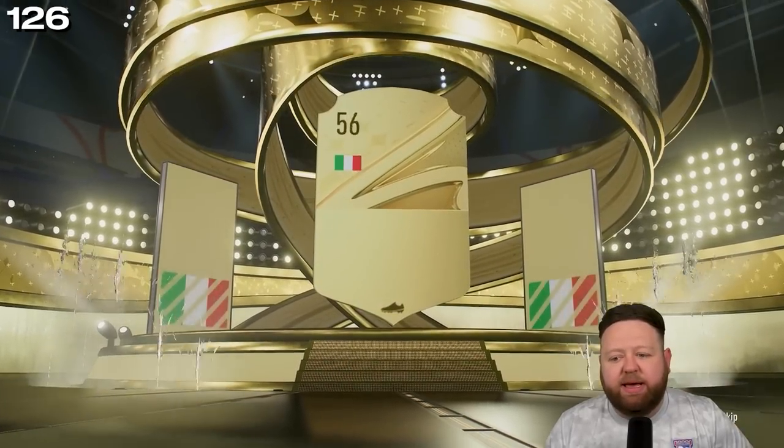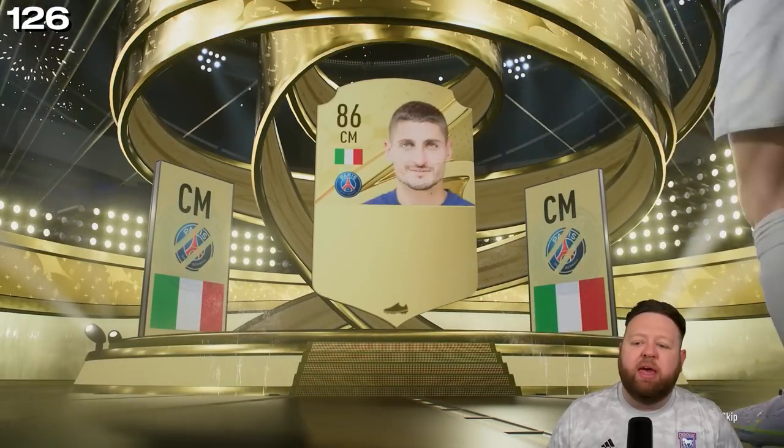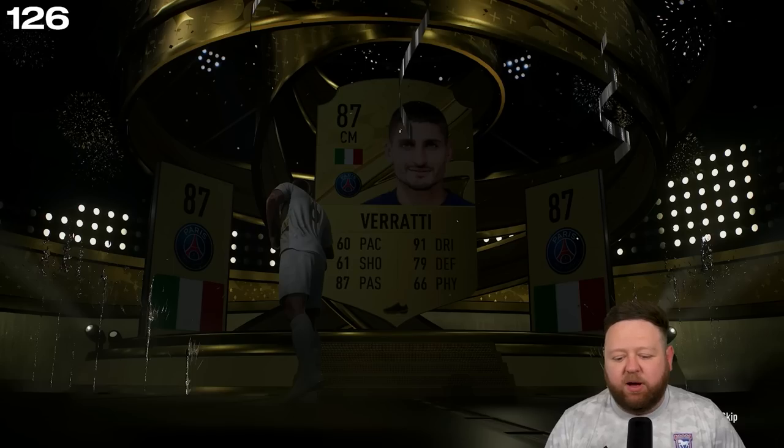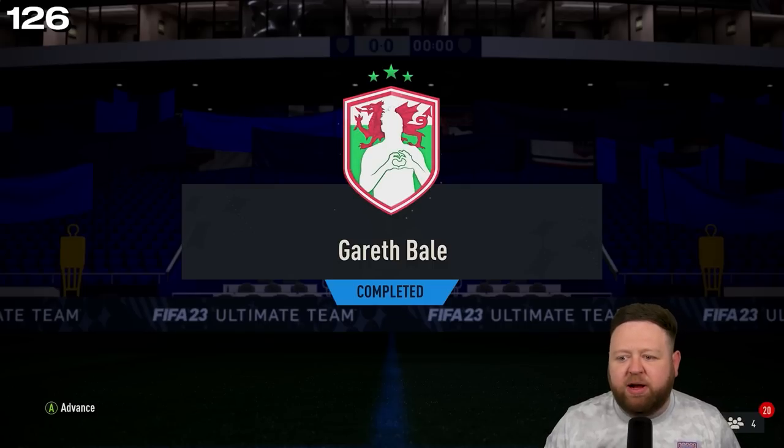My 100k pack does give us a walkout — thank goodness. Italian center mid from PSG — that is going to be Verratti. You know what, I'll take it from a 100k pack. I've certainly had a lot worse.